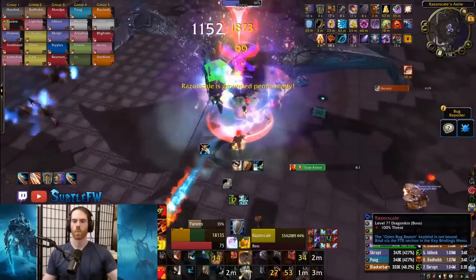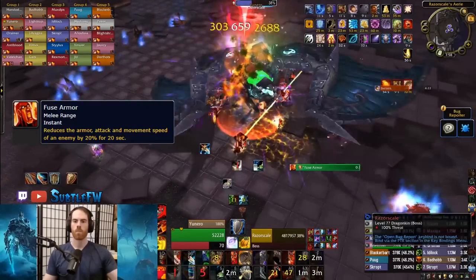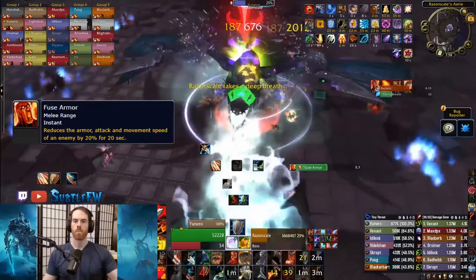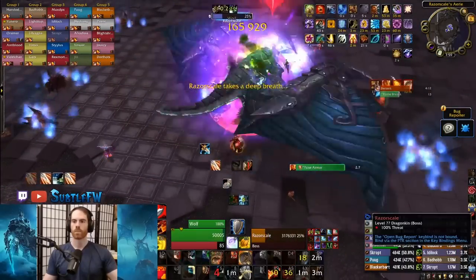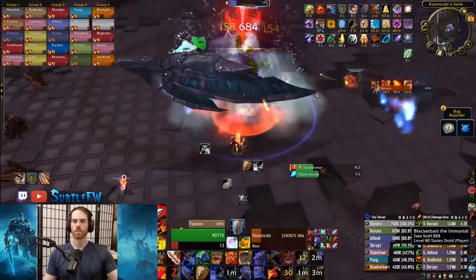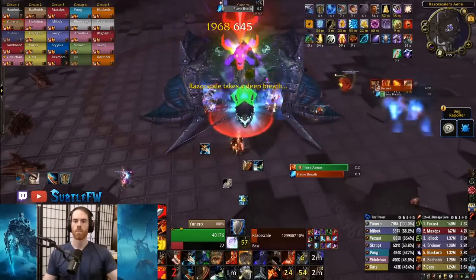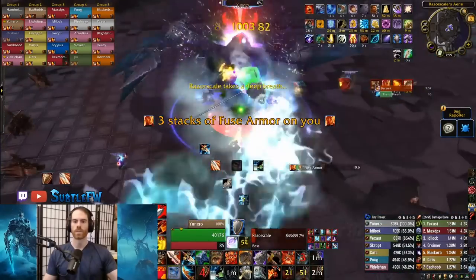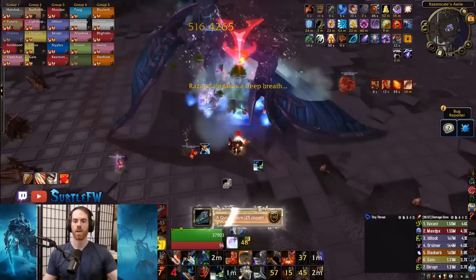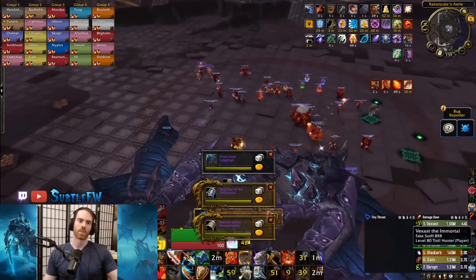Once Razorscale reaches 50%, he'll knock back all players within 35 yards and need to be tanked. Face him away from the raid due to his breath attack. Use Armor reduces the tank's armor, attack, and movement speed by 20% per stack, stacking up to 5 times. If solo tanking, save damage reduction cooldowns for 2 or more stacks. If two tanking, the off tank should taunt at 2 stacks. He'll occasionally throw fire leaving blue fire patches — move the boss if it's causing issues for melee.